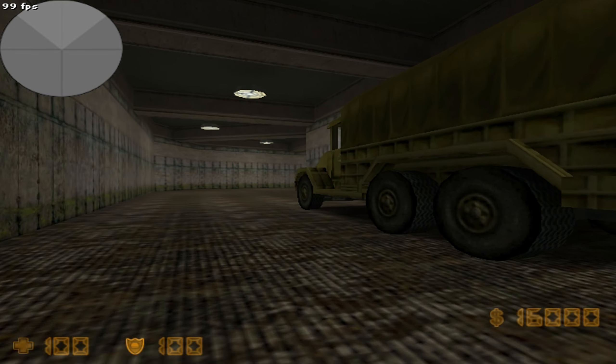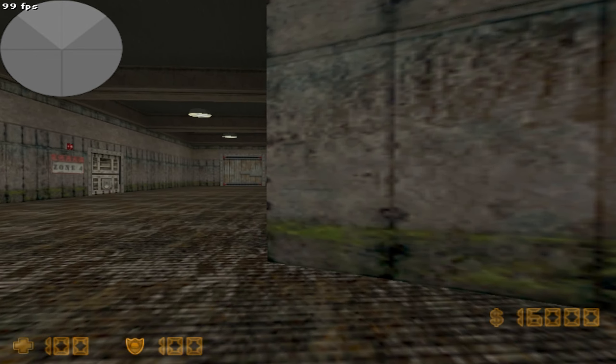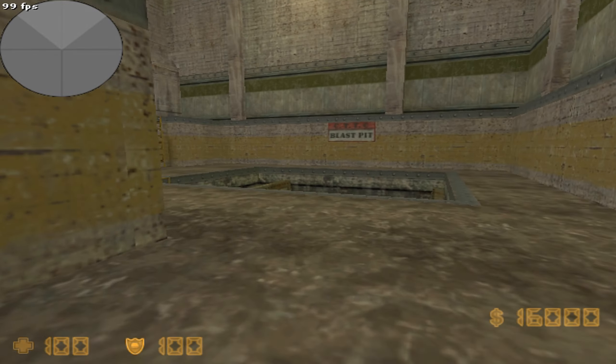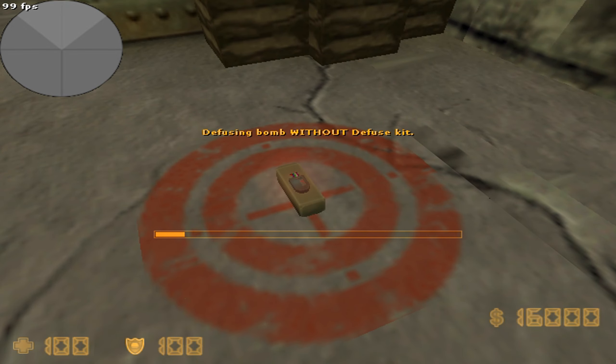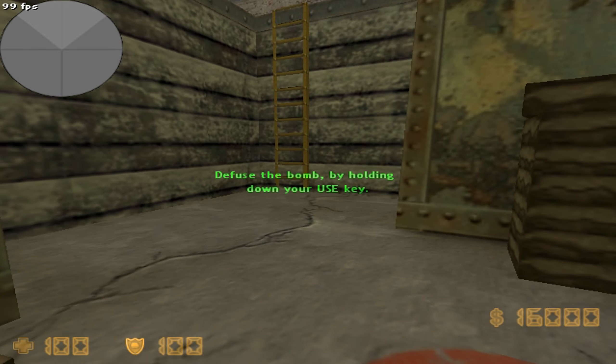Now you must learn how to defuse a bomb which has been placed and activated. Return to the blasting pit. Hurry, operative — a live device has been placed in the pit. You must defuse it by facing it and holding your use key until it is deactivated. Bomb has been defused.